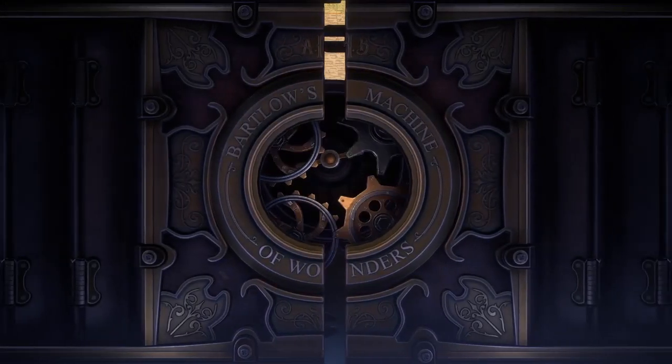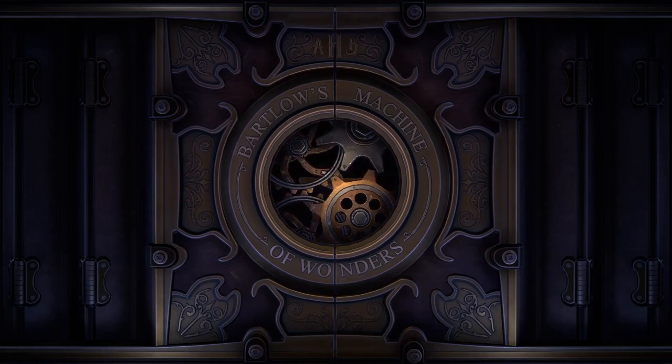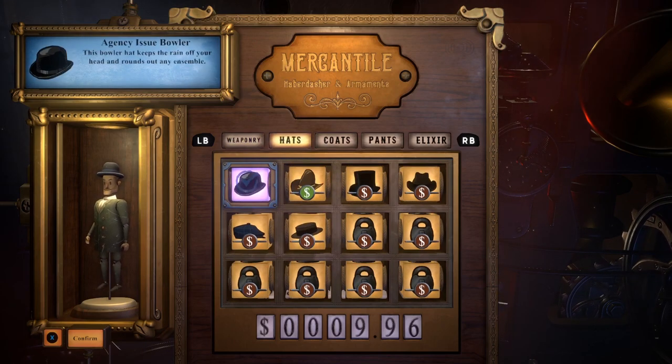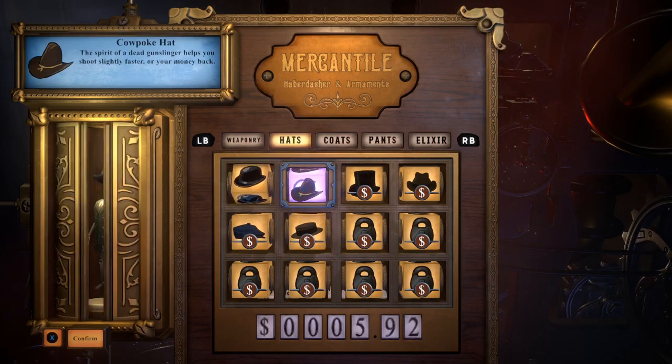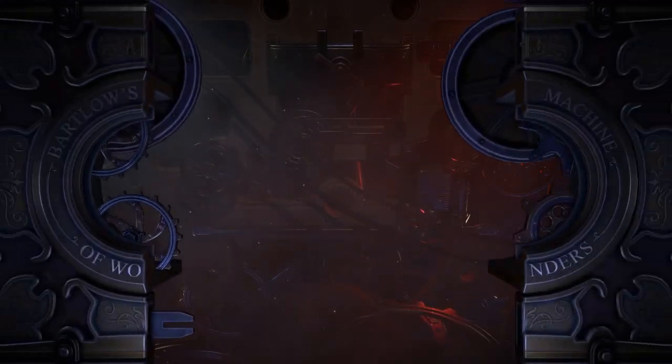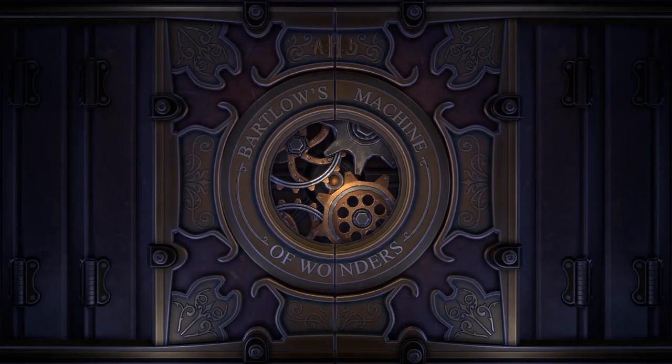Right, so we've got a gun - this is a twin-stick shooter. But you can only go where the actual world lets you. First of all, we do need to have a look at this. We've got $9.96, no secondary weapon. Oh, we can get a hat! Let's get on to the actual gameplay.